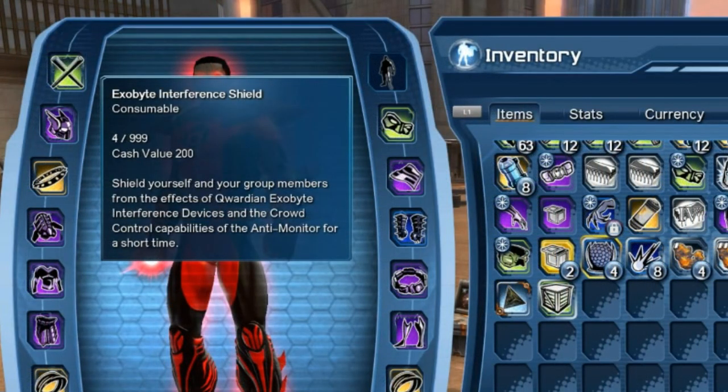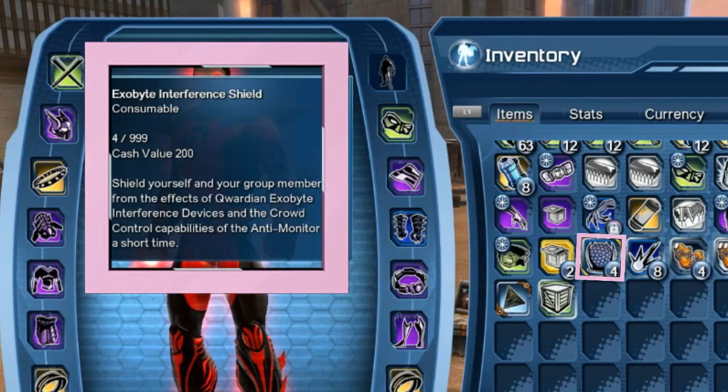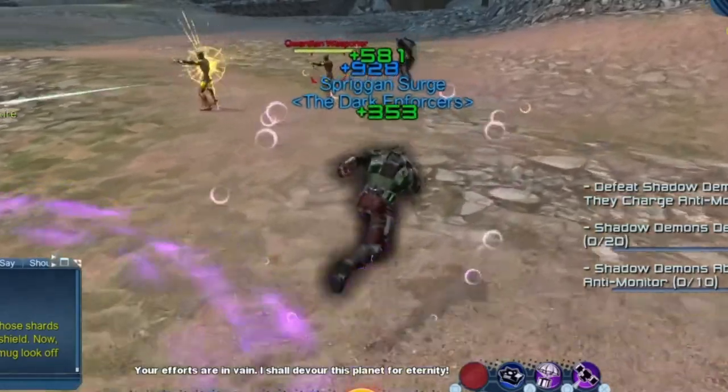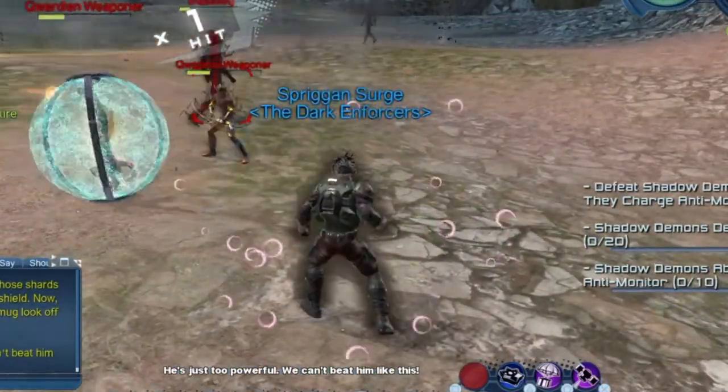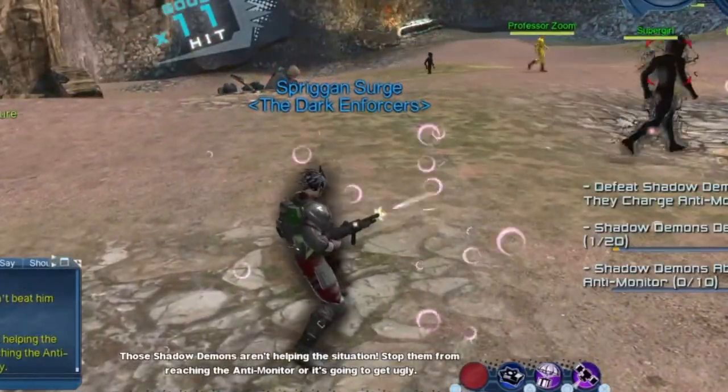These are the Exabyte Interference Shields. They are also very important — almost as important as the Q-bombs. However, only one person needs to activate them, so you don't all have to have it in your loadout. This is an eight-man shield: one person uses it, we all get the effect. This will cancel out the CC effects of most of the CC in the area and also cancel out the respective CC damage that comes from being affected by the CC. If you don't know what it looks like, I'll post a little clip right now. It looks like a spear of many bubbles around you. You want this effect up constantly — from the very start of the battle to the end of the raid.